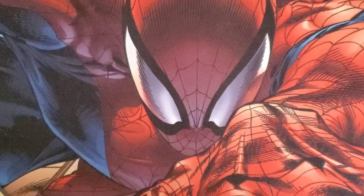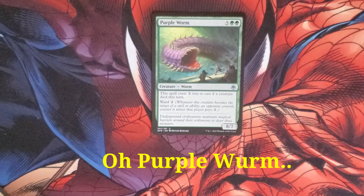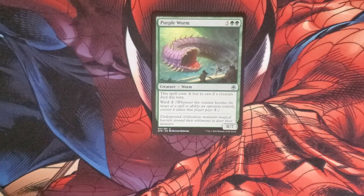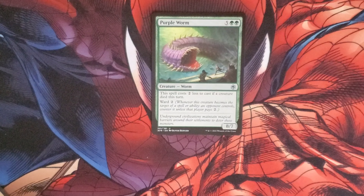We've heard of purple rain, but here comes the Purple Worm. It costs five and two green for a worm. It costs two less to cast if a creature died this turn. It has Ward 2 — meaning whenever a creature becomes the target of a spell or ability that an opponent controls, they counter it unless they pay two more. It has an 8/7 body.